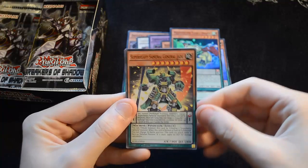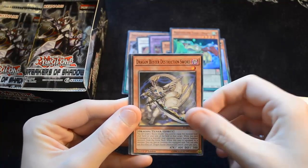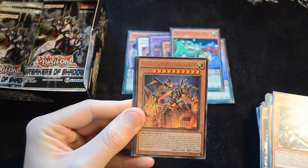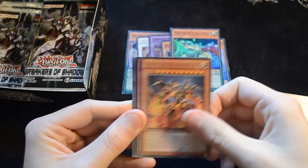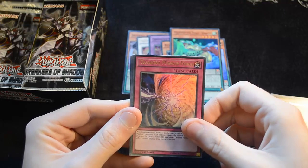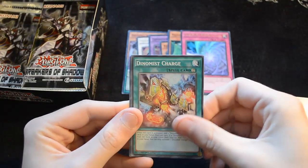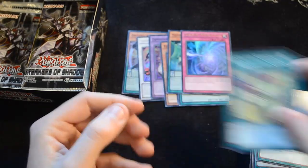Next we have Super Heavy Samurai General Jade, Dynamist Plesios, Dragon Buster Destruction Sword. We have another Kaiju — this is Jizu Kiru, the star-destroying Kaiju. Then we have a Quaking Mirror Force as our Ultra Rare — very, very useful card. Shiranyu Style Synthesis, Dynamist Charge, High Speed Re-Level, even more Speed Riser support, and Magispector Sonics.